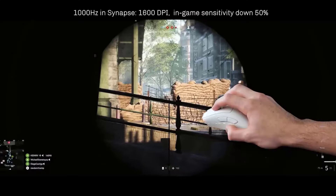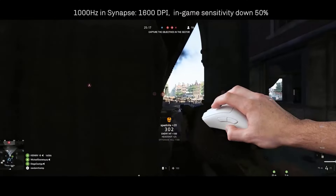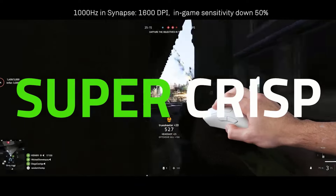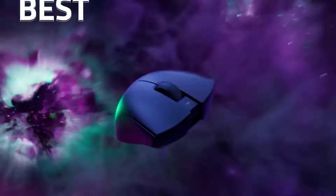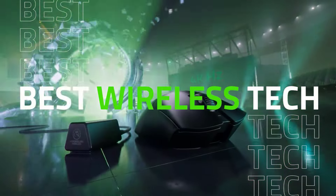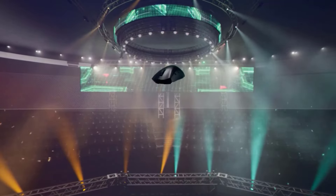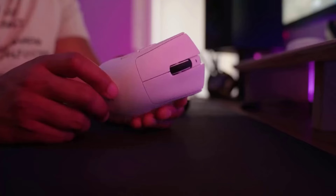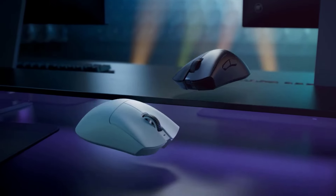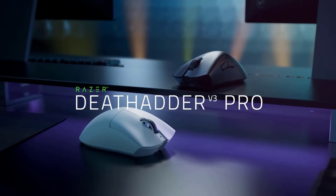The DeathAdder V3 Pro may not be as flashy as other gaming mice, but it has plenty of features packed under its ultra-lightweight hood. The mouse is equipped with Razer's Focus Pro 30K optical sensor, which has a max sensitivity of 30,000 DPI, a tracking speed of 750 IPS, and up to 70 grams of acceleration. The sensor tracks seamlessly on a variety of surfaces, including transparent glass. The V3 Pro comes with Razer Hyperspeed 2 wireless connectivity.